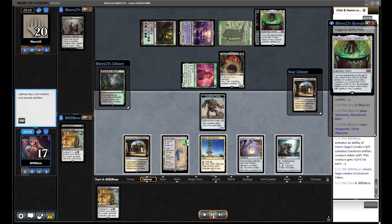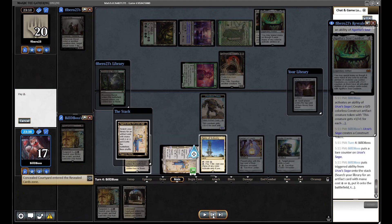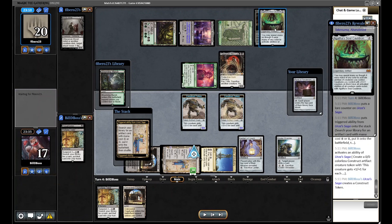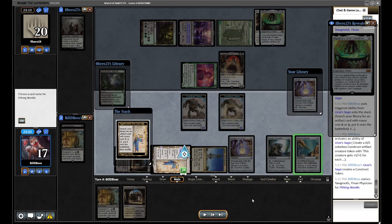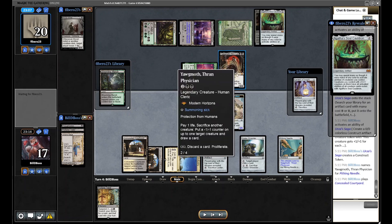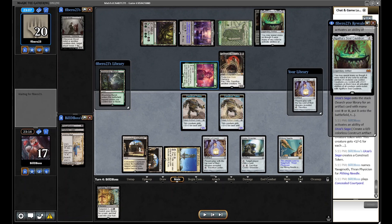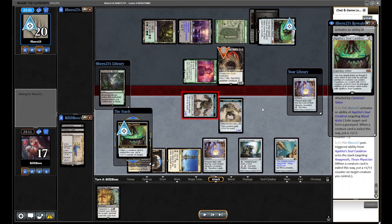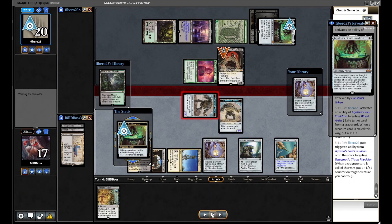We make pretty large Constructs and pivot to get a Needle on Yawgmoth. Our original plan was Needle on Cauldron, but Needling Yawgmoth forces a chump block and makes them activate Cauldron to get the Yawgmoth ability. With no creature on top, they're in bad shape — Yawgmoth already sacrificed another creature, so if they chump with Yawgmoth and put the ability on the Halfling, it can't sacrifice itself to draw. We start getting aggressive.